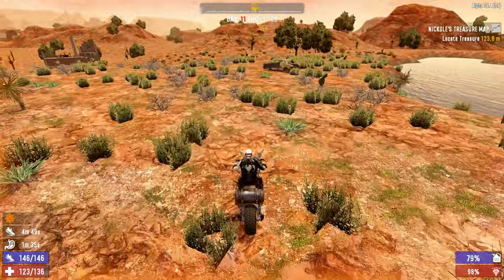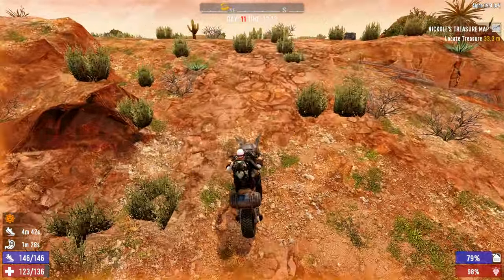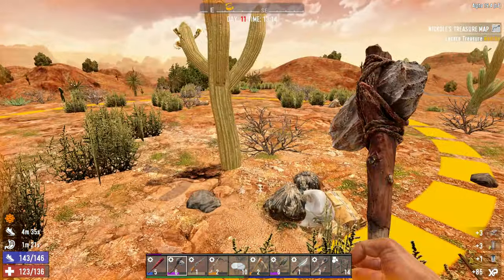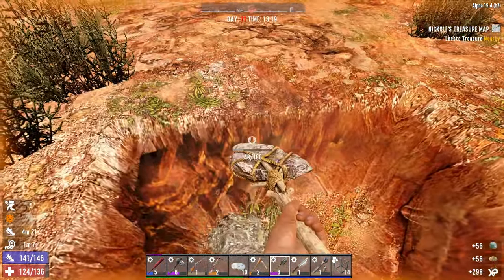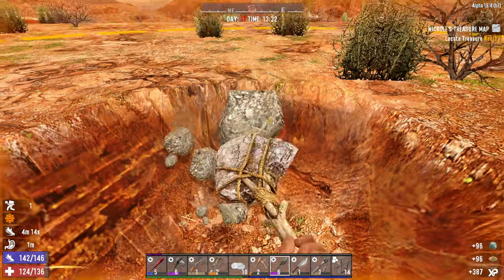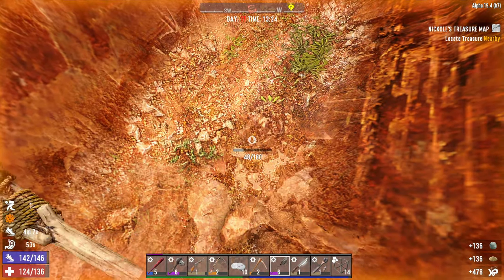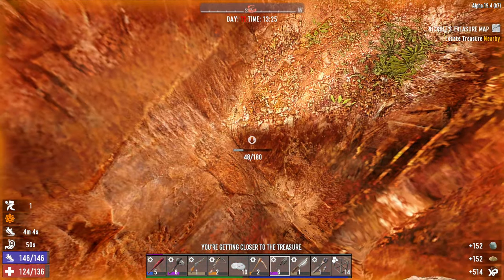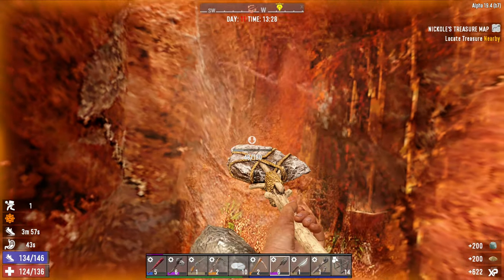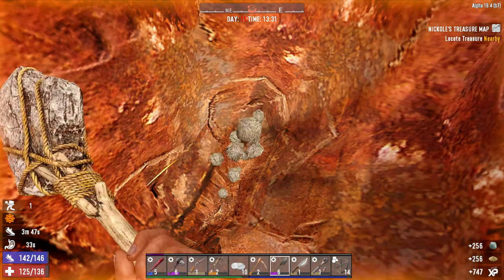We're entering the desert biome, which is useful because when we need to start mining oil shale in bulk, this is the only place where it spawns. It's an ore node just like the other four - nitrate powder, iron, lead, and coal - it's the fifth one, but it only spawns in the desert, and you use it to make gasoline. I also love coming to dig in the desert because you get crushed sand as well as clay while you dig. Also, the ground here has only 180 HP whereas in any other biome it has 200 or 250.